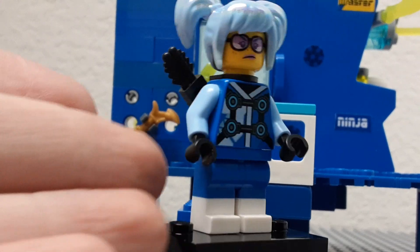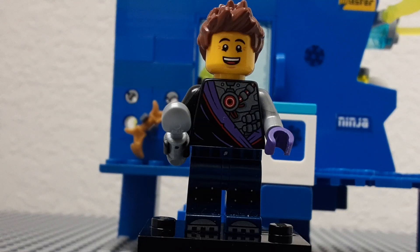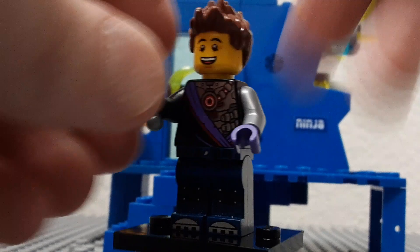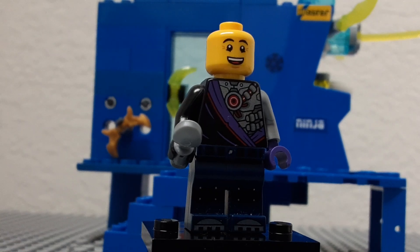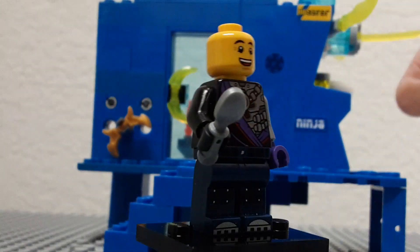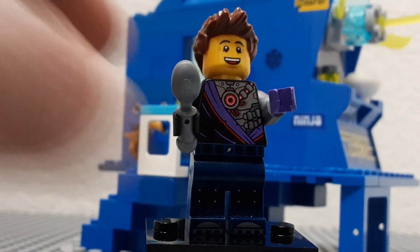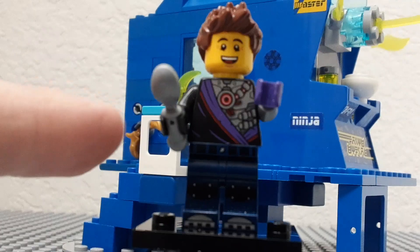I also included another minifigure who is not a named character — just a person in Prime Empire. He gets a spoon because there's a little eating area on that side for his accessory. I used what I call the spiky hairpiece in brown. For his torso, I used the Ninjroid outfit from another Ninjago set, and Rex Danger Vest's legs from The LEGO Movie. It has that wacky kind of colors and outfits for this video game. I also made him his own little vehicle.